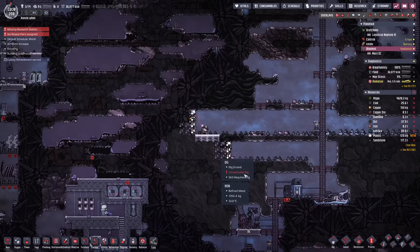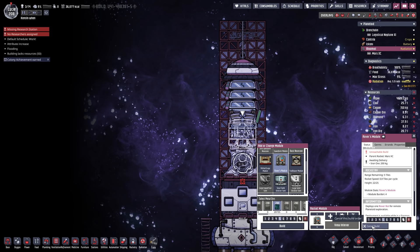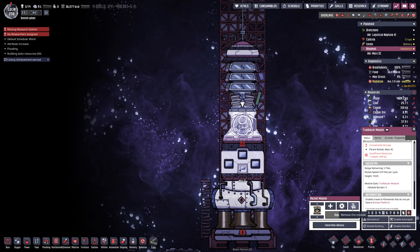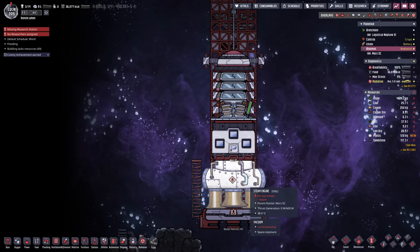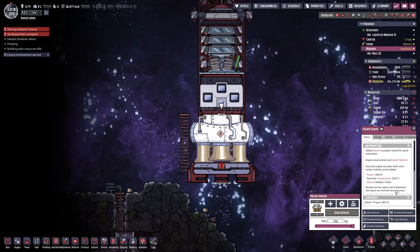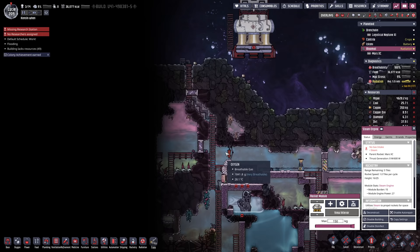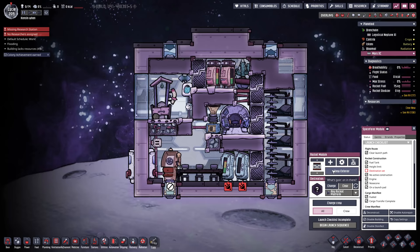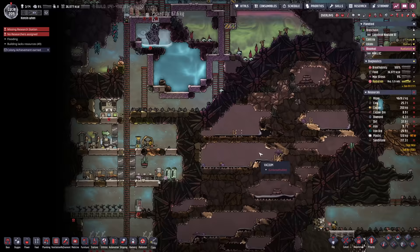A quick tip: if you go to add a new module and swap it for a different one — say a rover module — hit build and then immediately cancel it, and you can instantly delete that module without sending anyone out to get irradiated. Now, it turns out these steam engines produce 600 watts of power while moving — so you don't need all those solar panel modules. You can just run off the 600 watts generated by the engine while it's in transit. Oops — live and learn.